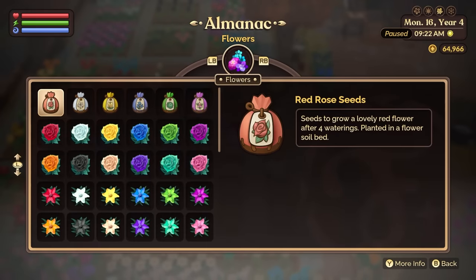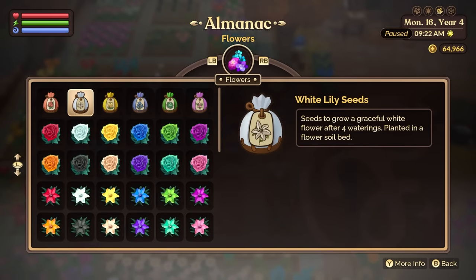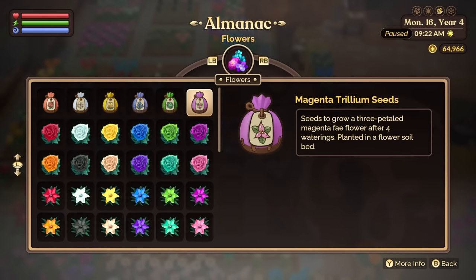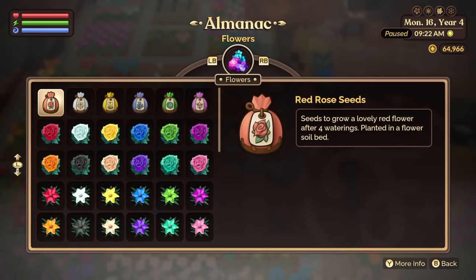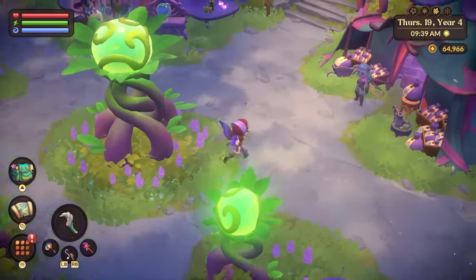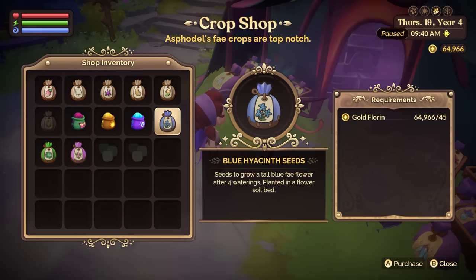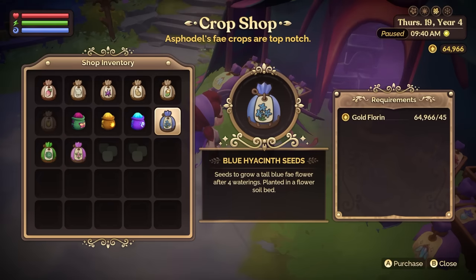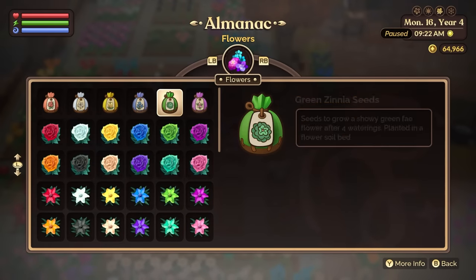So back to our flower almanac, you have a total of six possible seeds that you can buy in the game. You're going to get a red rose seed, white lily seed, yellow tulip, blue hyacinth, green zinnia, and magenta trillium. The first three are available from Rosalind in your main city in the town center. And the last three, you do need to unlock the fey world and get them from Asphodel, who will sell you these seeds for 45 florin.